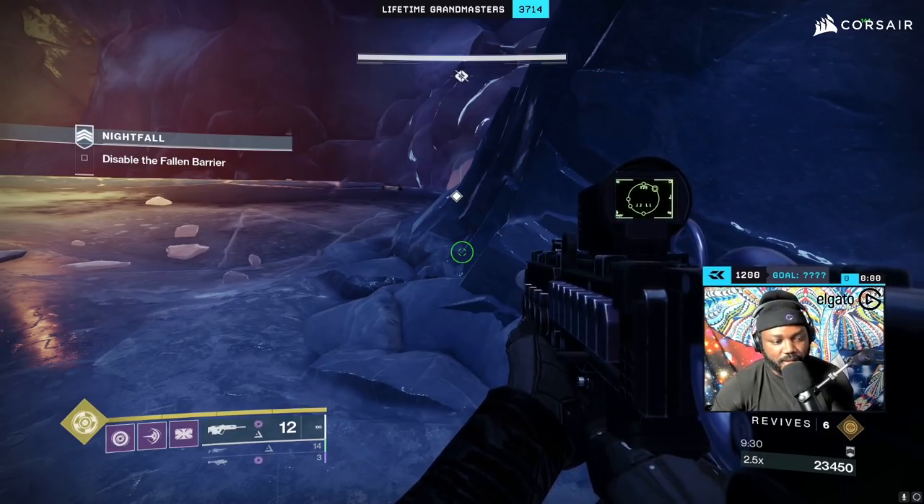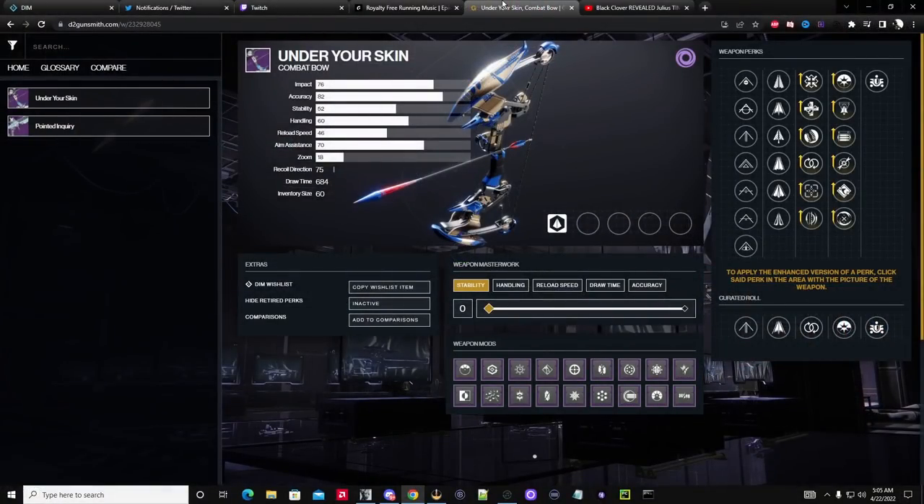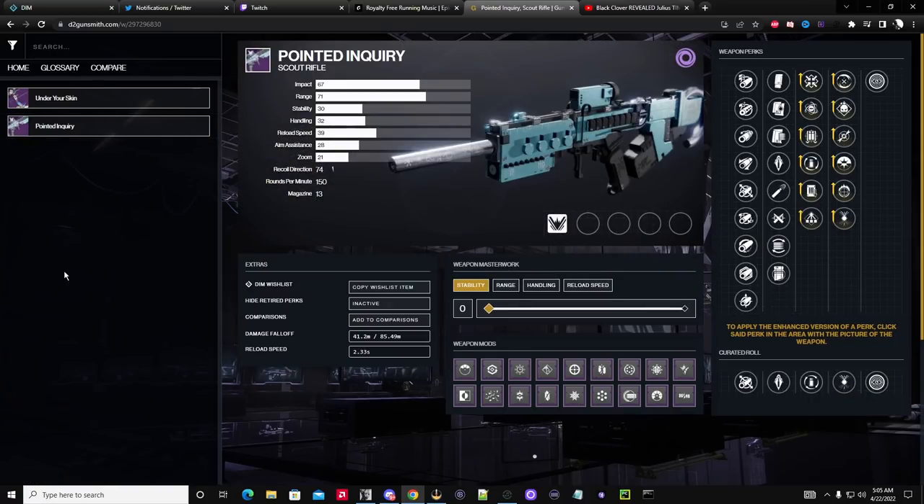Another neat thing is that there's only a few weapons in the game that you might want to chase. When it comes to anti-barrier, if I'm looking at the display here, there's only two weapons that have Adaptive Munitions on it for anti-barrier, and that's going to be Under Your Skin and Point of Inquiry.